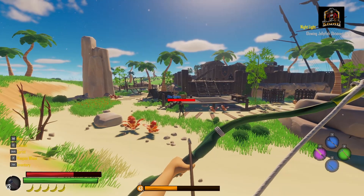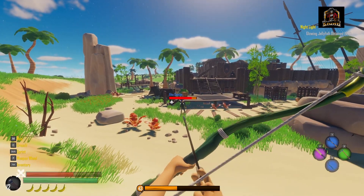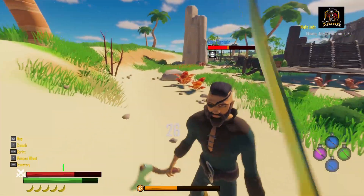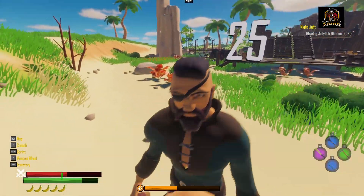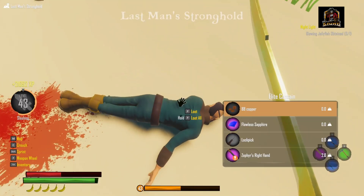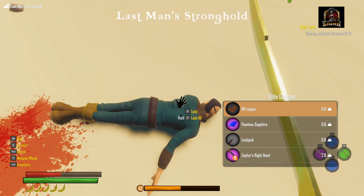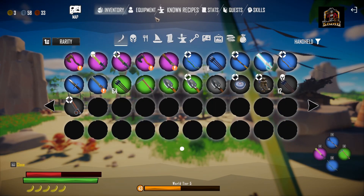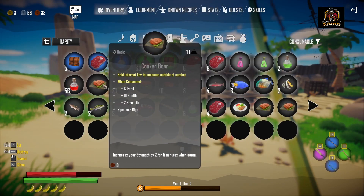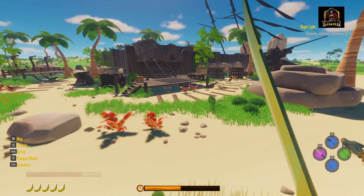Elite Captain — oh baby. Let's see what you're all about. I see some purple — oh yes! Picking up lots of purple items now. 10 strength, wow. And we'll eat some food, get ourselves a buff. Why not?